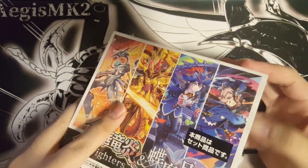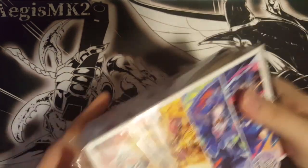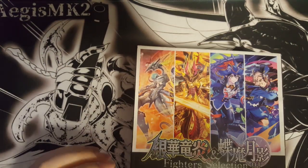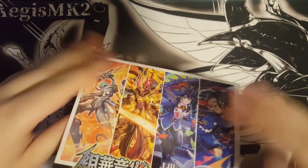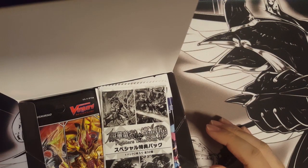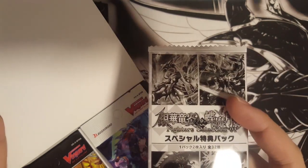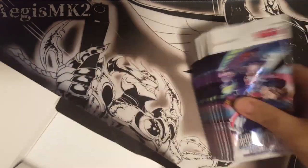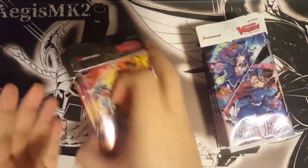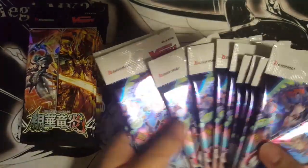Without further ado, let's crack it. I basically have everything I need, so I won't be needing anything special from the set except SPs and maybe some great stuff — maybe some lava flows since I only bought myself a set. This will be pack 2 out of 32. We have our 10 packs each, so 1, 2, 3, 4, 5, 6, 7, 8, 9, 10 and 1, 2, 3, 4, 5, 6, 7, 8, 9, 10.